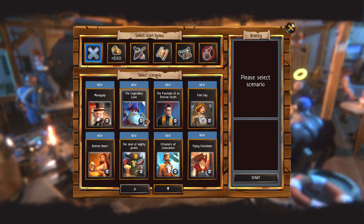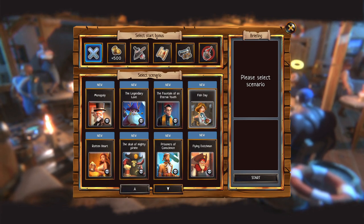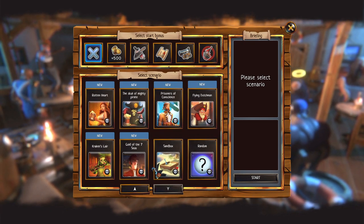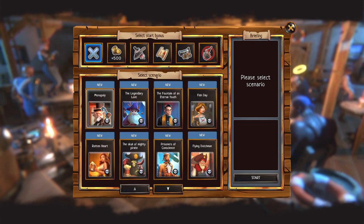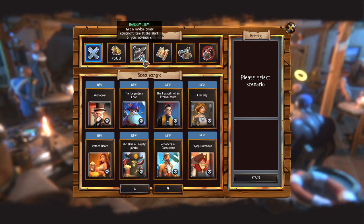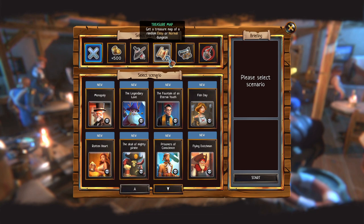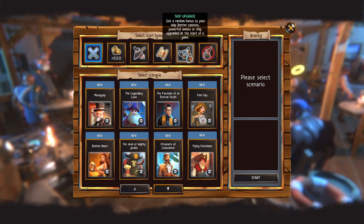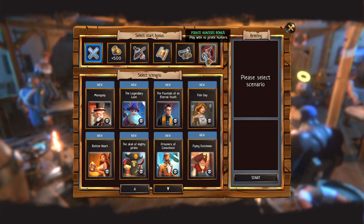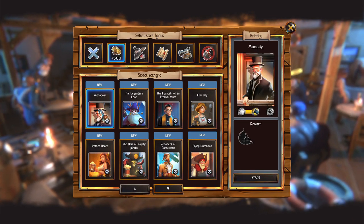We choose our scenario: monopoly, legend, loop — there's so many different kinds, and they keep going: sandbox, random. Then we choose a bonus as well — start with extra gold for a journey, get a random pirate equipment item from the start, treasure map of an easier normal dungeon, random bonus for your ship, powerful ammo. I'm gonna take the money.